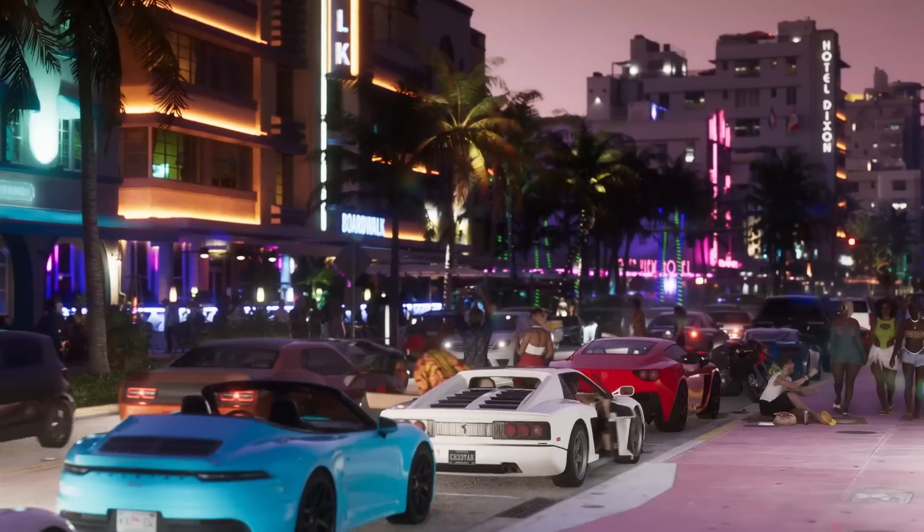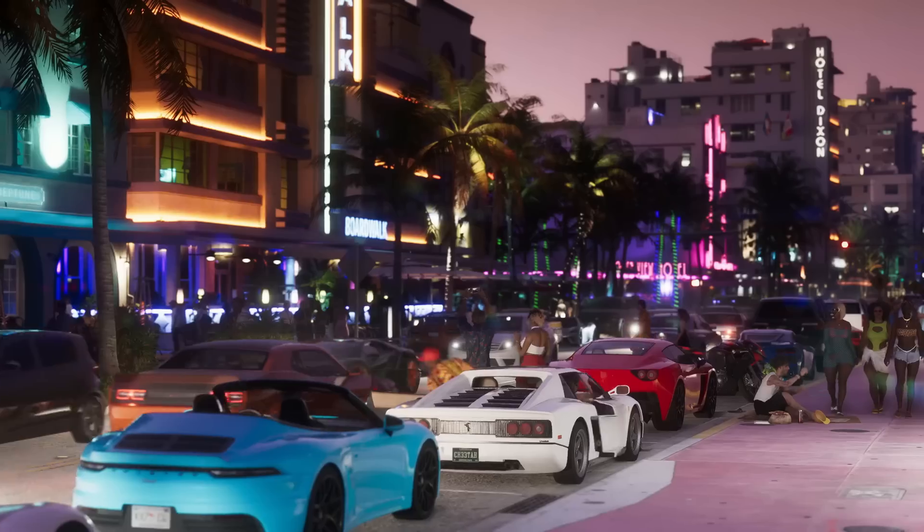So what does GTA 6 do in its trailer? It flips a metaphorical finger at hardware limitations and pushes this technology to the max by implementing it in HD rear-view mirrors. On top of that, we can see an NPC taking a picture with the scenery actually being reflected in a magnified way — which to most would be a completely unnecessary detail. But Rockstar, being Rockstar, has to prove why they're at the top right now.